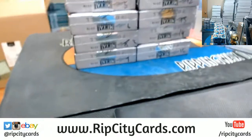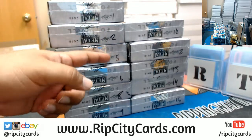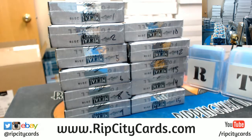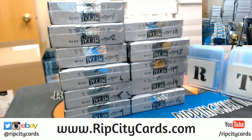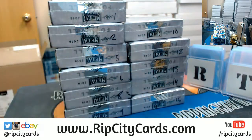All right, there are the basketball boxes. We'll get to that first. Pick your Leaf Metal box. I got numbers one, two, five, six, eight, nine, ten, twelve, thirteen, fourteen, fifteen. You have to pick one of these boxes, James, and you also have to pick a blaster box. My man says number three — don't have a number three. I have one, two, five, six, eight, nine, ten, twelve, thirteen, fourteen, fifteen.